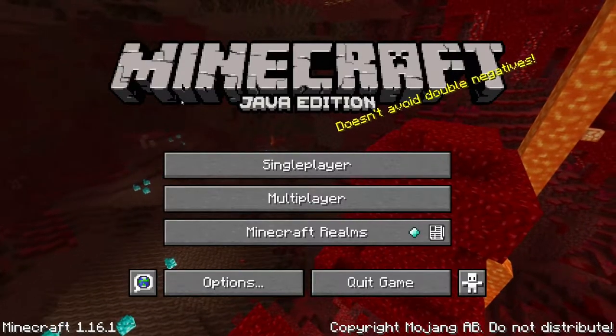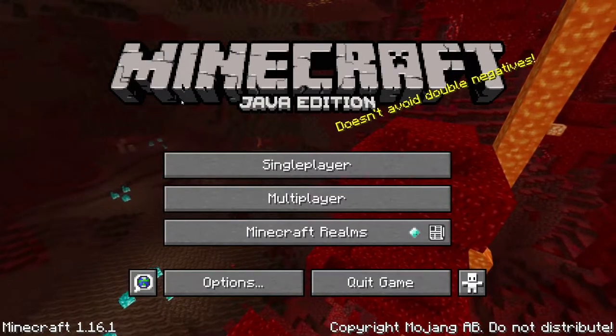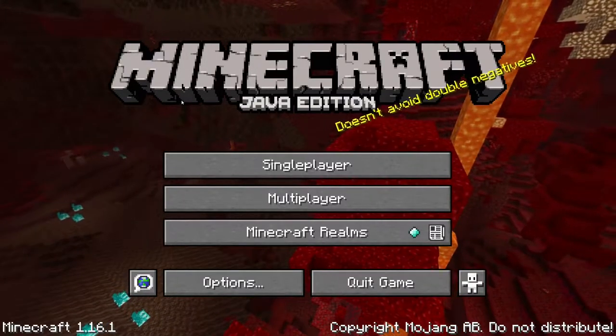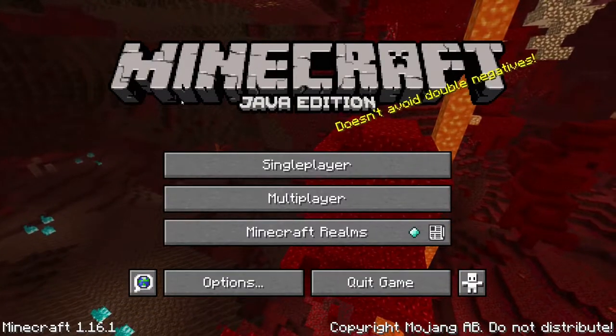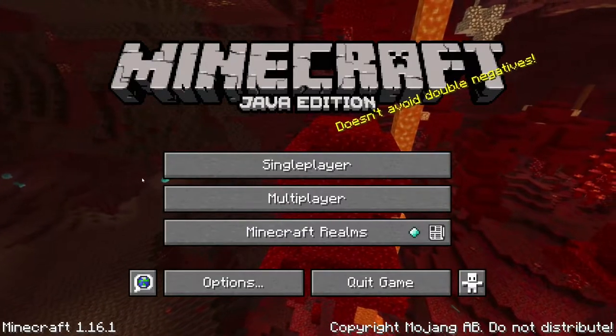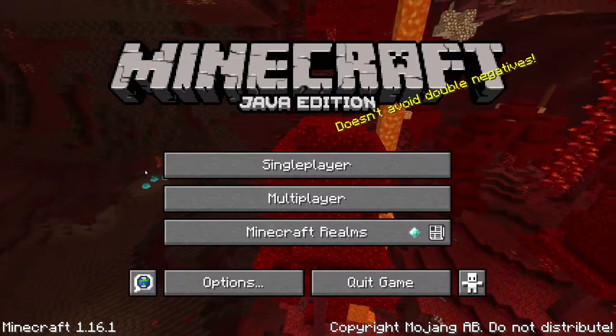Hey guys, Moose Gaming here and today we're gonna play some Minecraft. In this video I'm going to try to create a working elevator in Minecraft 1.16.1. So without further ado, let's get into the video.